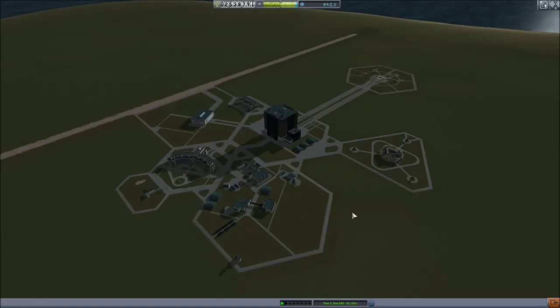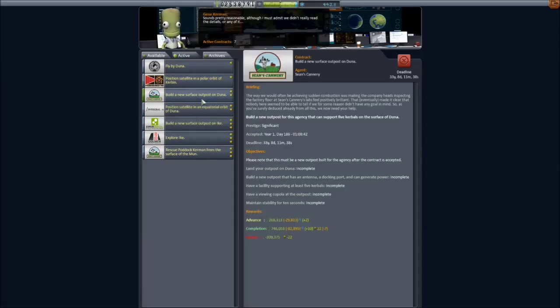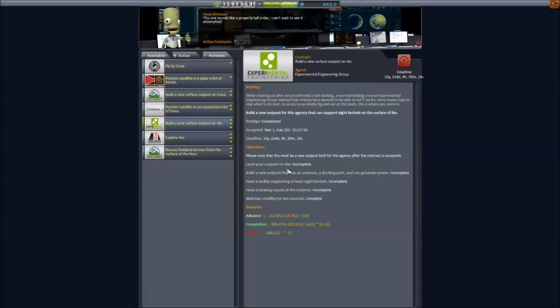Hey everybody, Asher here, back with even more Kerbal Space Program. Let's go to mission control first. As you can see, I do have a few special missions here, but one new one that popped up is a mission to build a surface outpost on Duna — which is interesting because this contract doesn't pay nearly as much as the surface outpost on Ike. Either way, we're going to see if we can do both on our Duna mission. What we're going to do today is test our Ike outpost, because that one has the more stringent requirements.